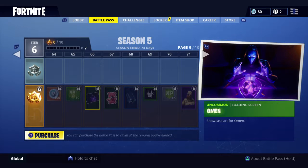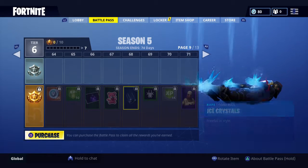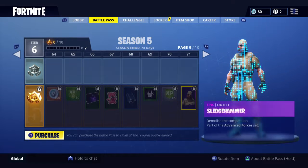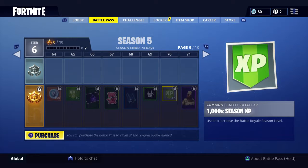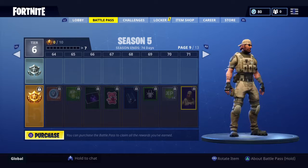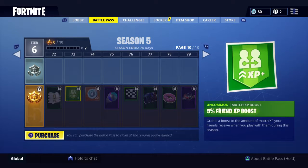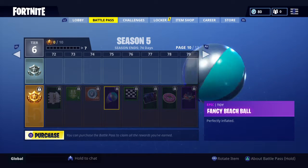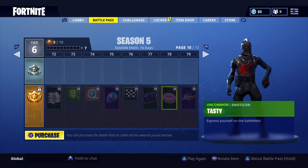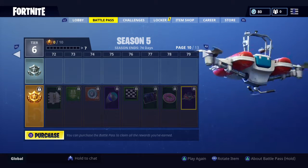100 V-Bucks, Omen, Tattered, Ice Crystals, Banner Icon, 1,000 XP, Sledgehammer — that's a cool skin. Norse Llama, 100 V-Bucks, Fancy Beach Ball — just fancy everything. Banner Icon, Red Knight, Tasty Donut, Slashdown — I like this.